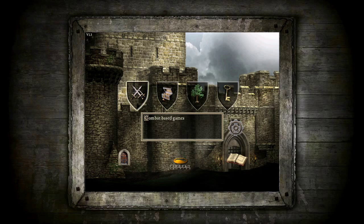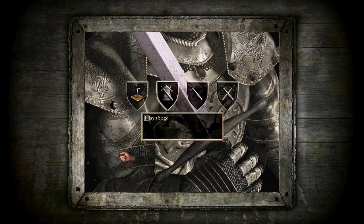So we'll go with a combat based game. We've got play a military campaign, play a siege, play an invasion, and play a multiplayer game. I think a siege is when you're defending the castle and the computer is trying to attack you. Play an invasion is the other way around — you're the attacker and the computer AI is defending.